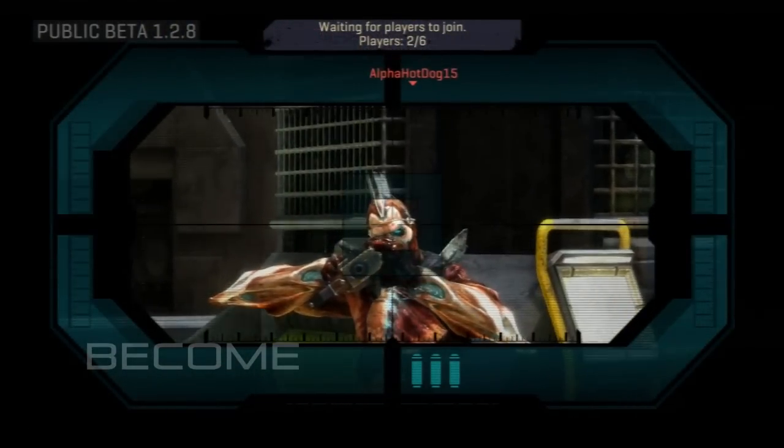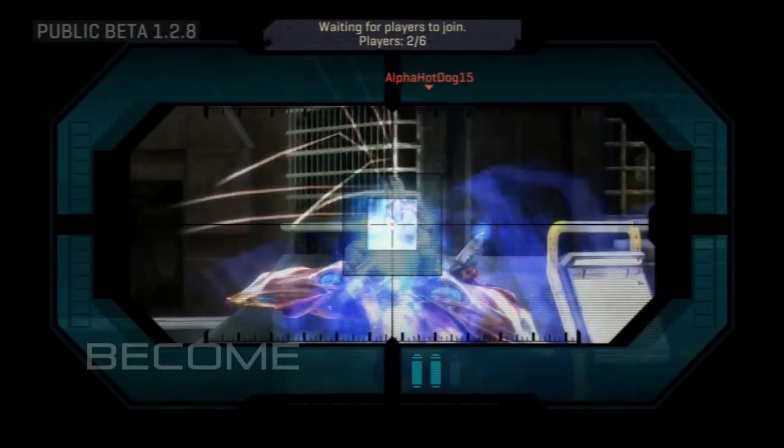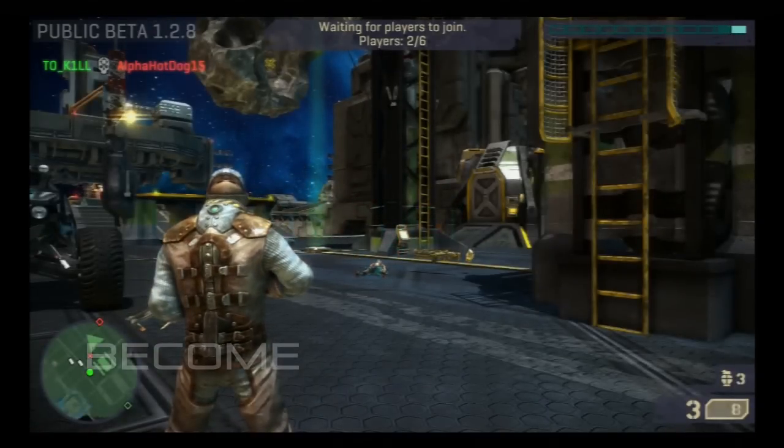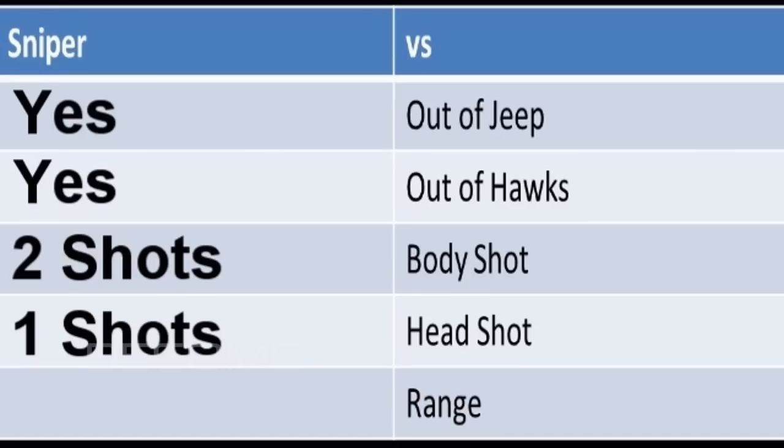The next thing is the headshot. I aimed on his head and I shot, and it's one shot, one kill. You have to shoot the enemy's head to get a one shot, one kill. That's kind of hard to do if you ask me, but that's how they made it.